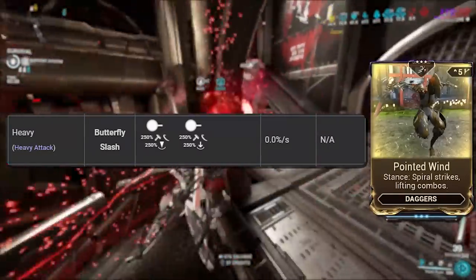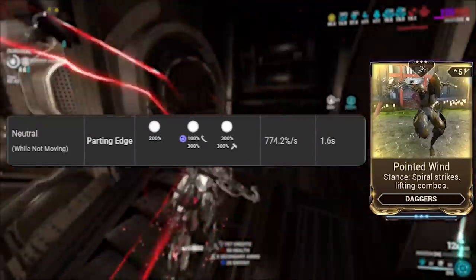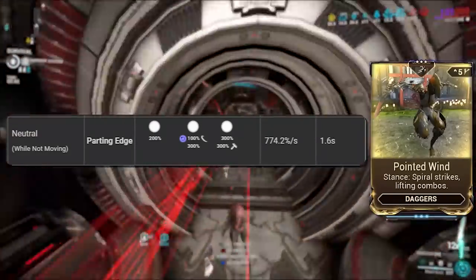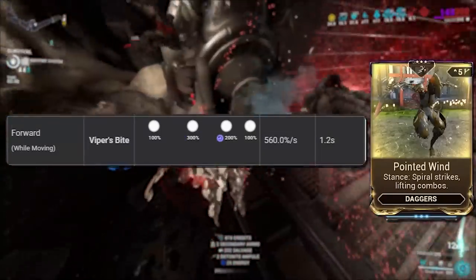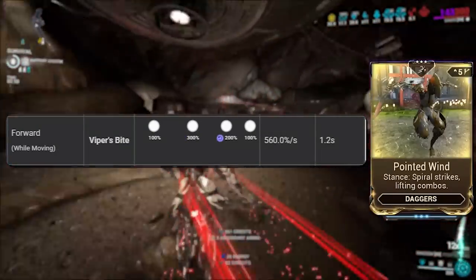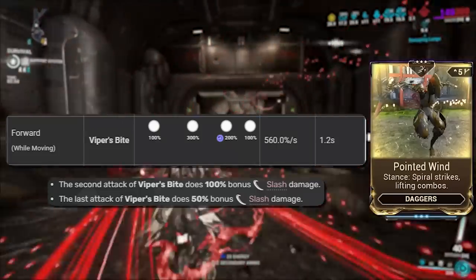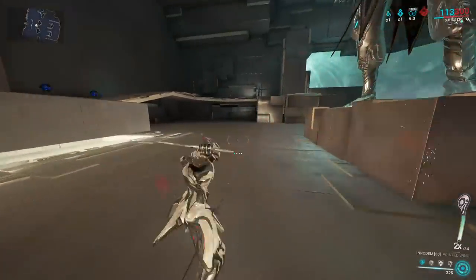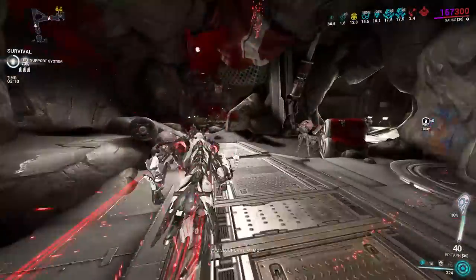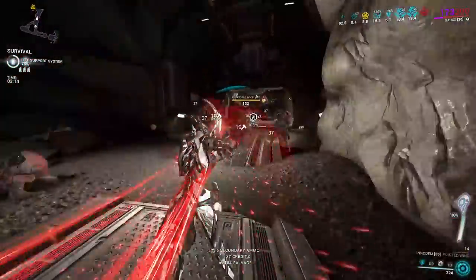Speaking of the stance, let's look at its other combos. The Neutral E combo has a staggering 774% average multiplier with 4 slash procs, and the forward E combo has a 560%, but the wiki states that its second and last attack do a bonus slash damage, which is always great. In game, the combos feel really fluid to use compared to the other two dagger stances, which is great as you will be doing a lot of swapping back and forth between the Innodem and your primer for this build.